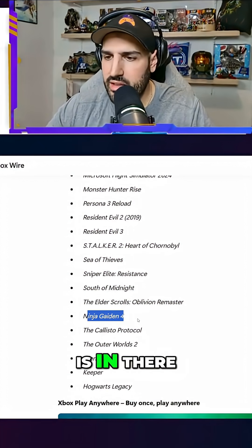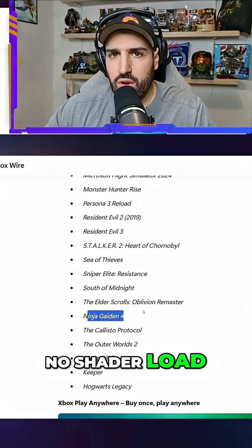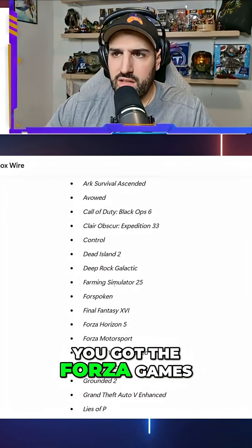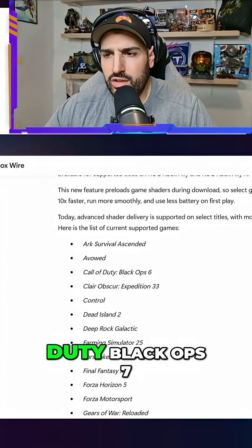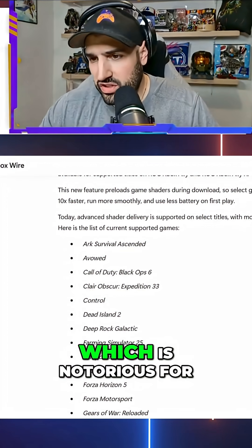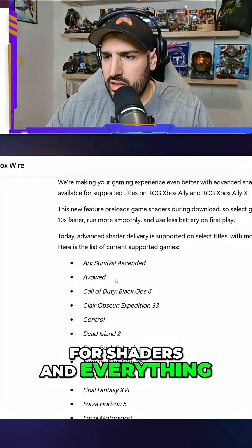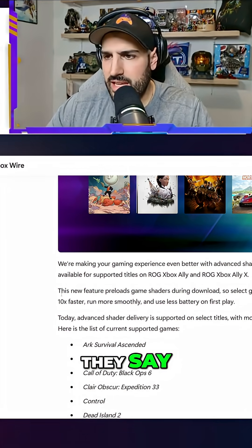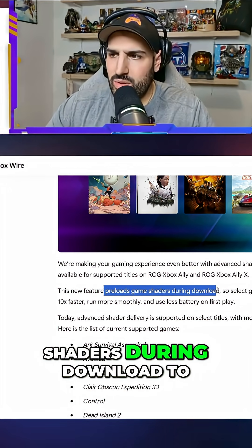There are a lot of big titles — new ones like Ninja Gaiden 4 is in there. I loaded it up with no shader load and just dropped right into the game. You've got Stalker 2, the Forza games, Call of Duty — and I'm sure Call of Duty Black Ops 7 will be in there, which is notorious for shaders. They'll continue to add to the list. The feature preloads game shaders during download, making select game launches up to 10 times faster, running more smoothly and using less battery on first play.